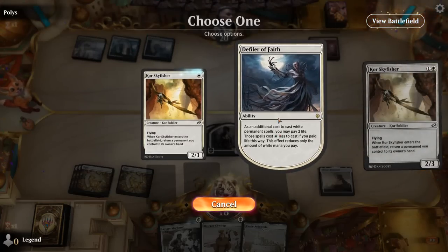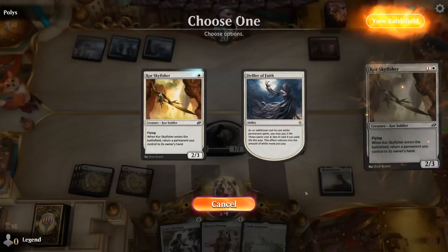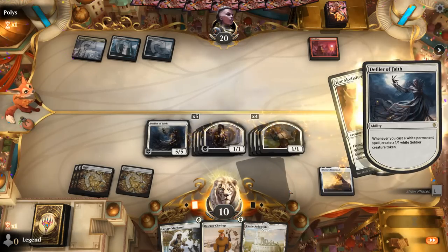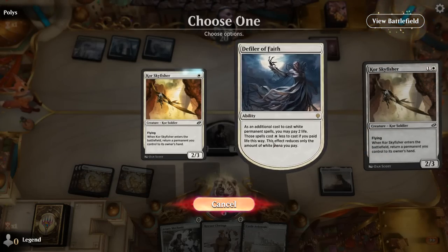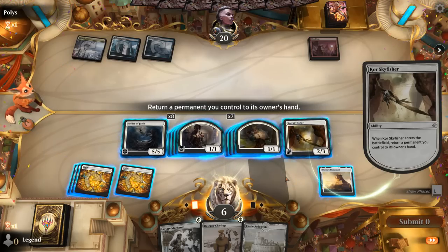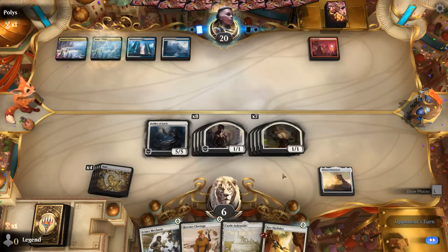We just need to make about 20 tokens here. We'll keep ourselves at at least four life so we don't die to a Lightning Helix. I want to make sure we have enough tokens in case they answer Defiler — although we have Chwinga, which we can use to save Defiler at instant speed. 13 tokens plus five damage on board — this may be enough. I could pick up a land or a token and still be presenting lethal. Or I can just pick up Skyfisher itself and pass it back. If there's a Sweeper, Chwinga can pick up Defiler — that's probably the play.